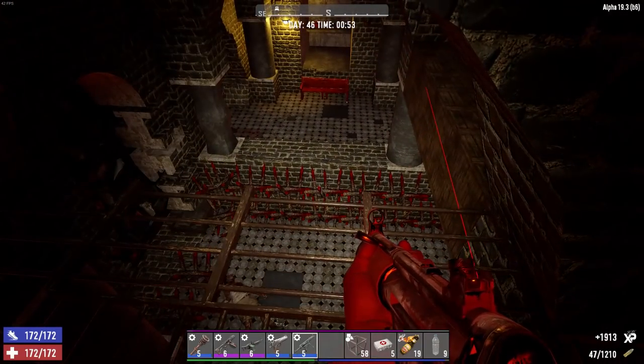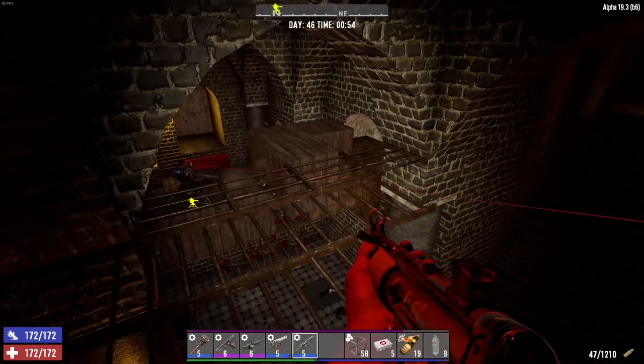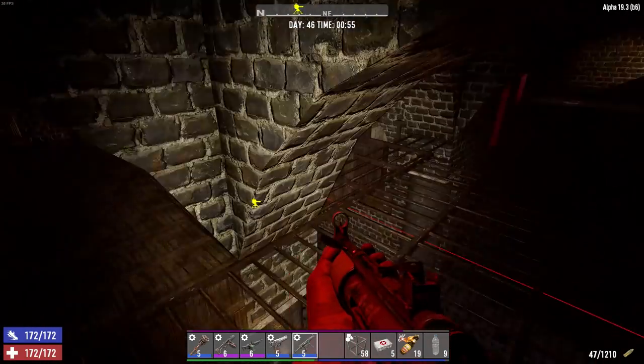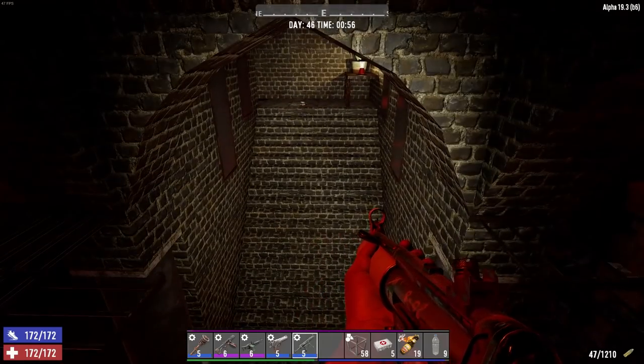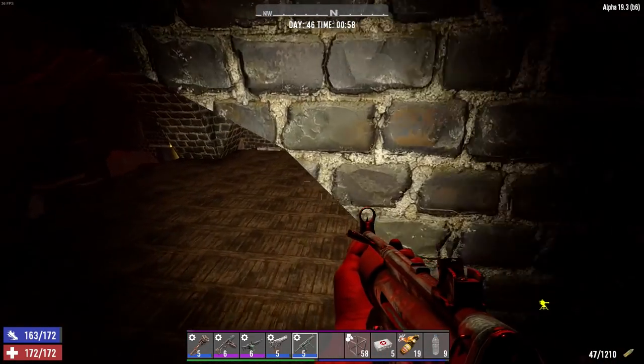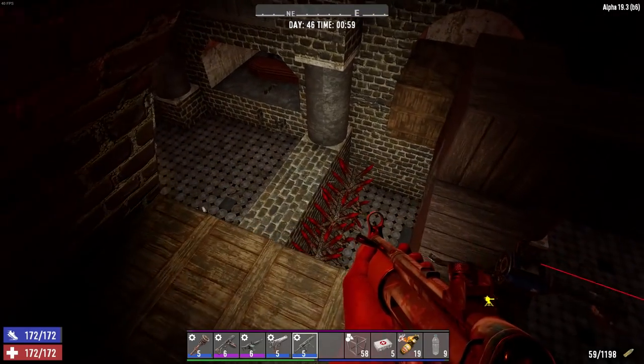All the blocks on the sides are only two blocks high, so if they fight through all the spikes, they could technically stack up and get up there. But even then, all they can do is just roam around the outside. There's not a way to get up here without the stairs. With more zombies, we are getting some lag.